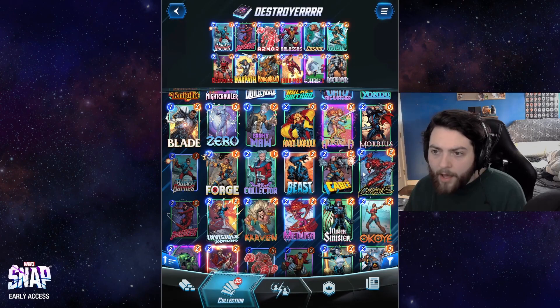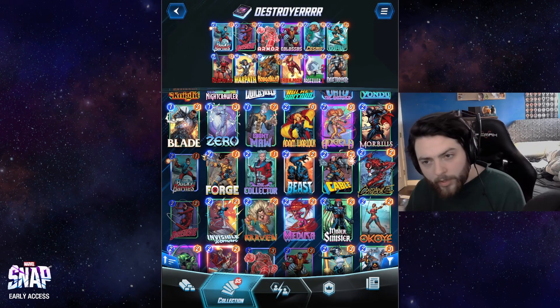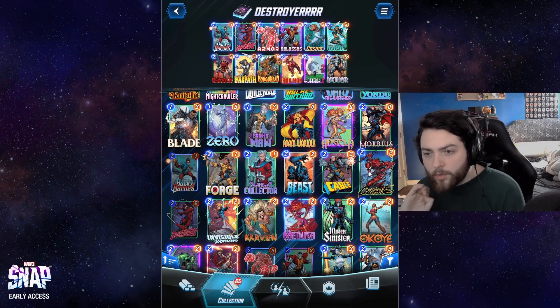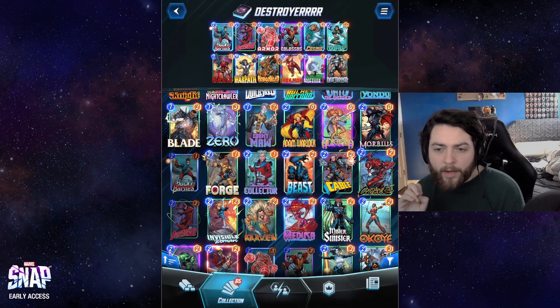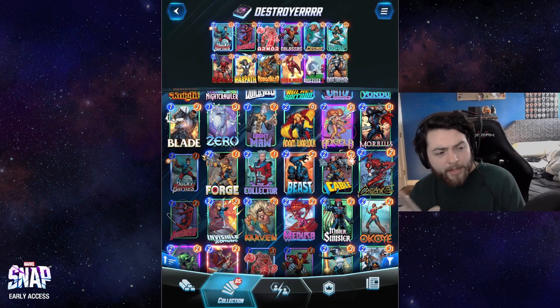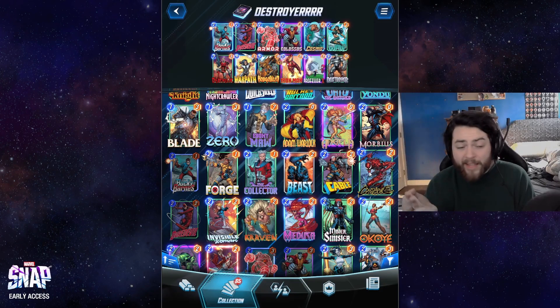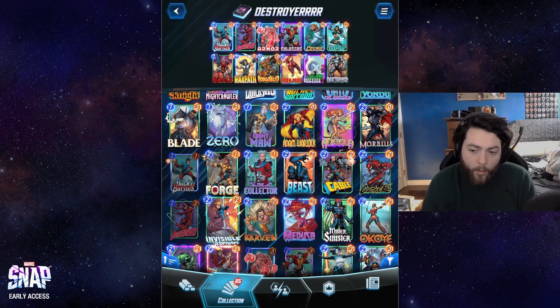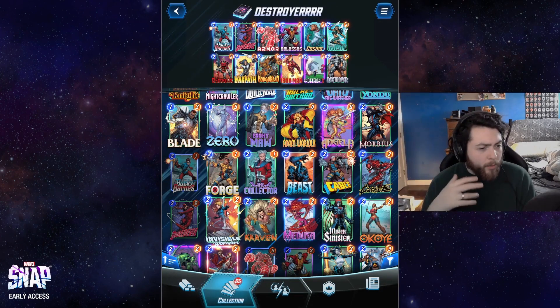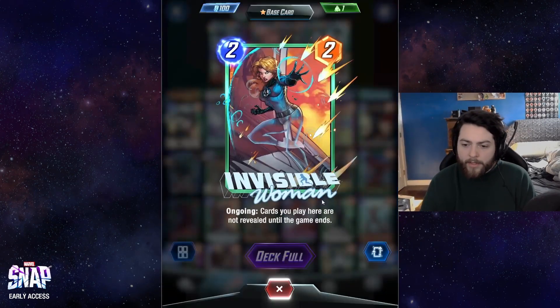I think Carnage could be okay if you wanted to go for more of a Destroy package. If you were really going budget — just Destroyer as your only 3-drop, then Nova, Bucky Barnes, Carnage, Deathlock — that has some potential, and you could even play Angel, Wolverine, or Sabretooth. If you have Invisible Woman, I think she works well too — another pool 3 card, so not perfect, but she does a similar thing.